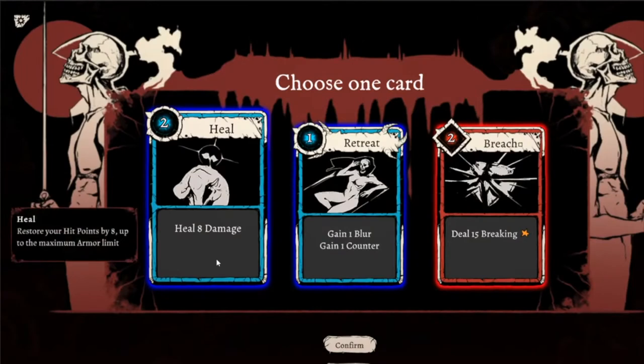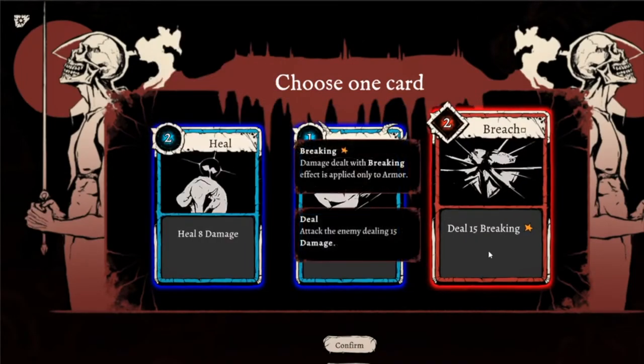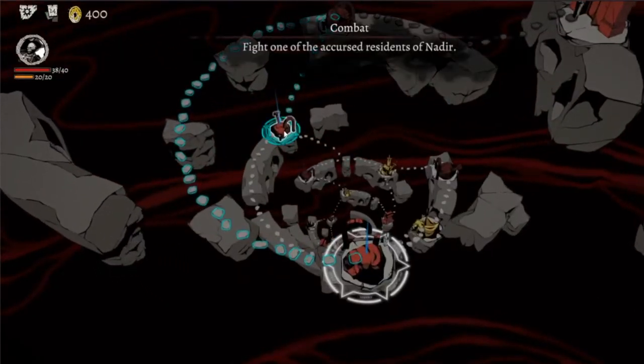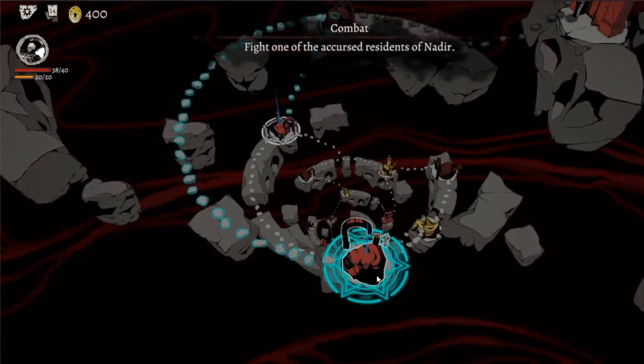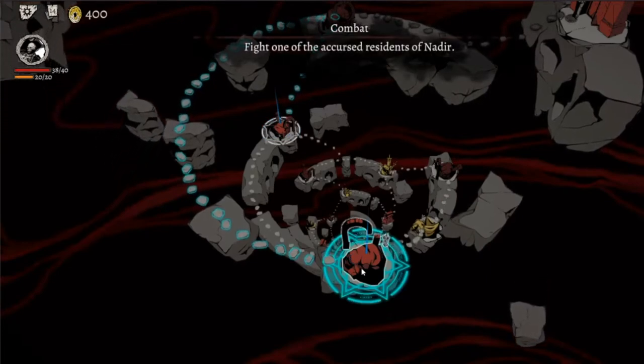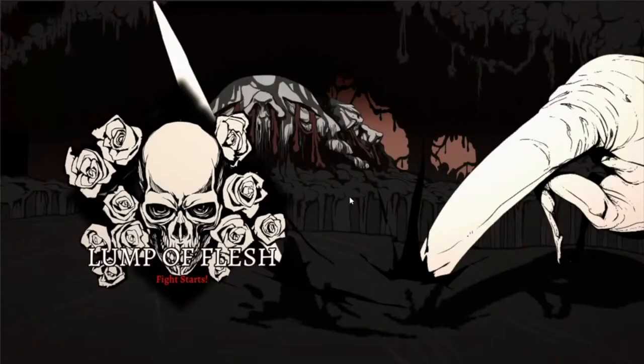We can heal eight damage, or deal 15 breaking — only to armor. I mean, 15 breaking is a normal attack versus the armor as well, so maybe we should take this instead of heal. Let's take the breaking and we're gonna go down a little more. We have some choices now — we can come here or we can come down here. Let's go up here. I know we can't go back once we go down.